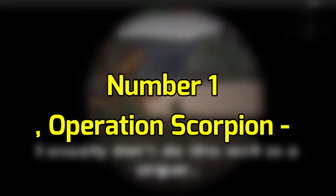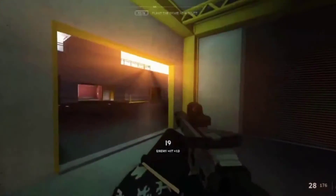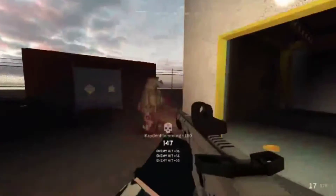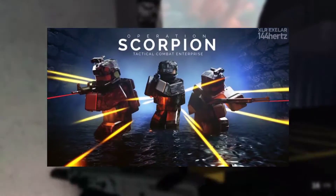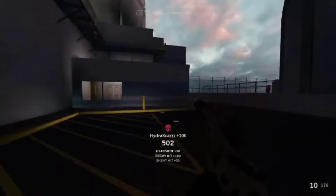Number 1: Operation Scorpion. Operation Scorpion is an online shooter game with some of the best graphics ever. The game's creators must have put a lot of time and effort into the game to make it so realistic. It's a first-person shooter with pretty much every feature of a first-person game, and is based on a bomb and defuse scenario.